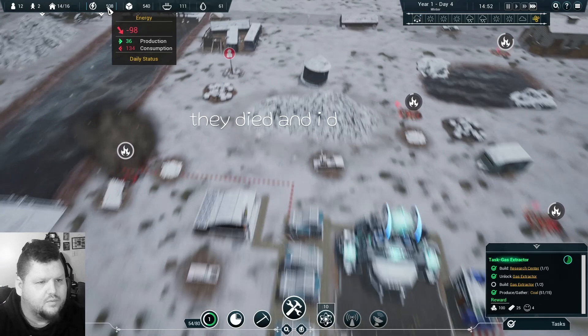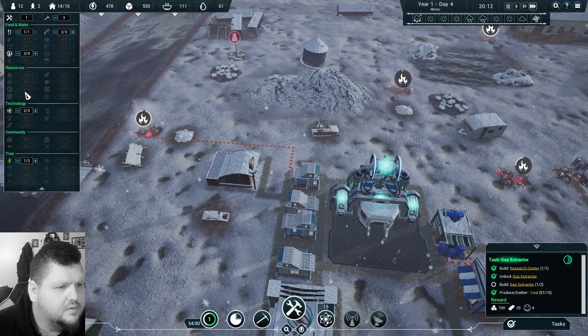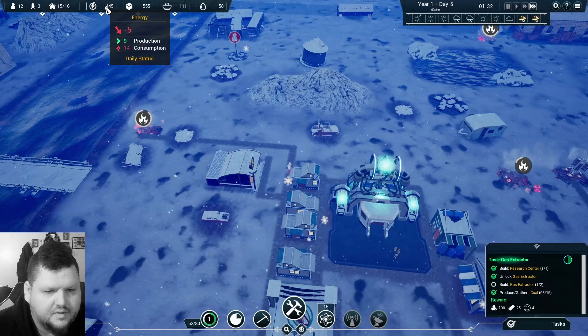How's our energy doing? We're consuming 130 — a lot of energy. Let's hope when this is done it begins to produce more. How many people do we have constructing? Sorry researcher, you've gotta go — we'll just have to build that up a little slower, because energy is going to be our biggest challenge.